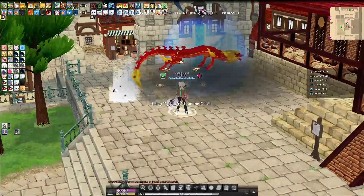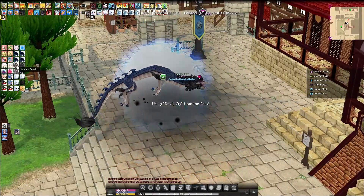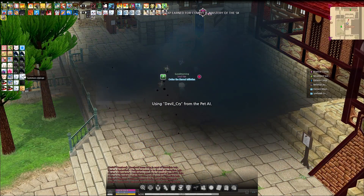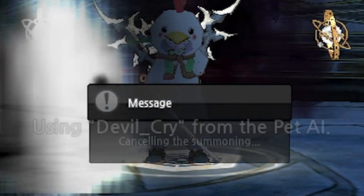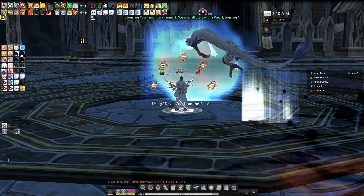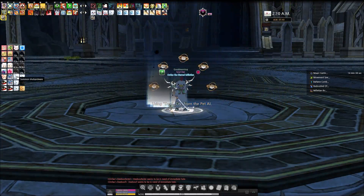Instead of stacking multiple friend summon slots on one pet, why not spread them out across multiple pets? This allows you to get two summon effects off at once when you summon one pet. This double summon is a lot faster than summoning pets regularly, as the friend summon skips the summoning and de-summoning prompts on your screen, saving a bit of time for every pet and friend summon you use.